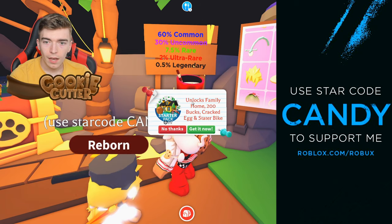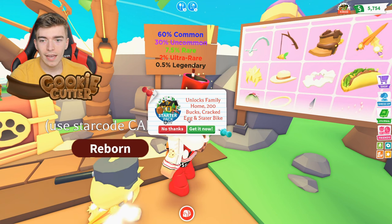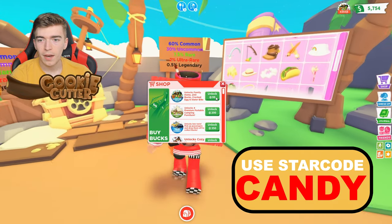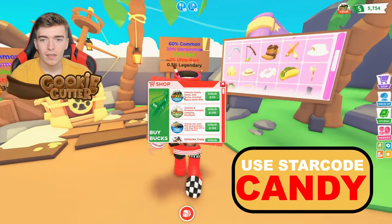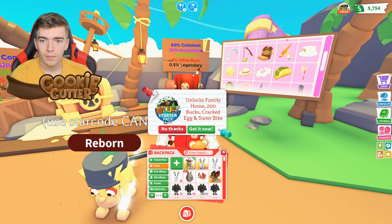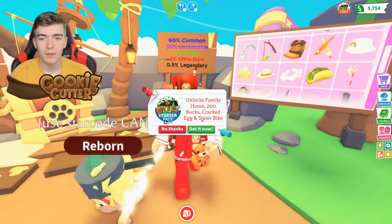In the top right it says I only have three hours to buy this — it unlocks family home, 200 bucks, a cracked egg and a starter bike. What is a starter bike? Is this a new thing? Did they just release a new game pass that's only available for three hours? Wait — is that what it says? A 'stator' bike? Did they spell it wrong? Did they make a typo? Adopt Me, are you okay? What is a stator bike?